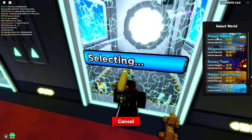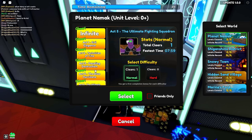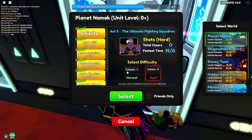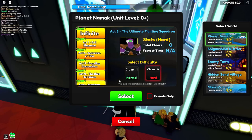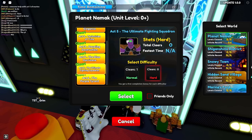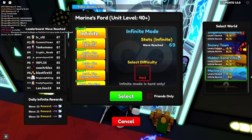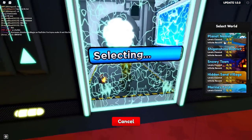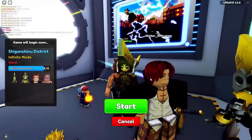In story mode, when you first clear a map you get around 70-80 gems, and each difficulty gives different amounts - so you can clear it twice. But once you've cleared it on both difficulties, repeating it gives almost nothing. I've already beaten the Attack on Titan, Demon Slayer, Hidden Leaf Village, and Marine Ford story maps. That's the problem you'll run into if you try to farm gems on story mode.